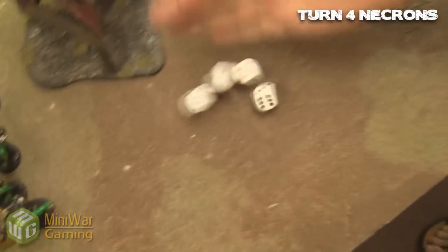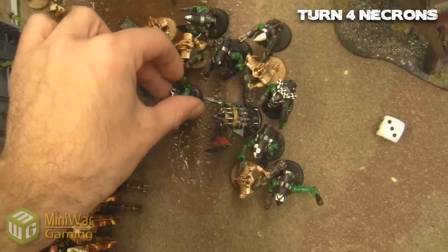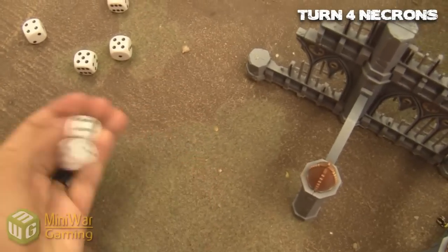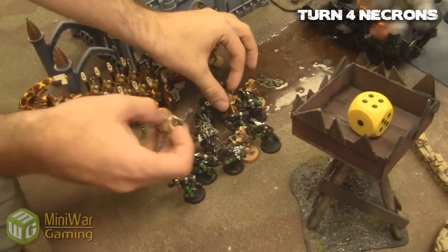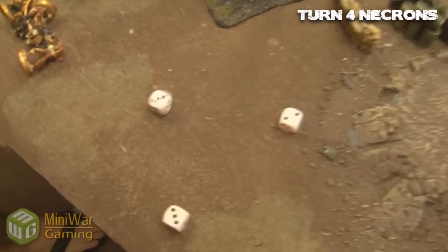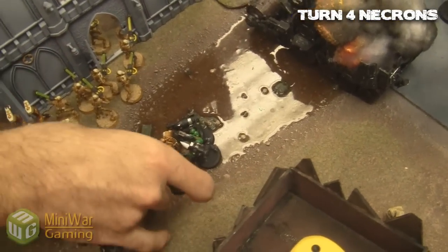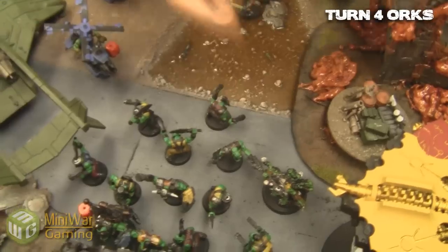Now for the fight you've all been waiting for — in that icy blood river pond thing — Immortals versus the Storm Boys. They manage to kill one Storm Boy, and with all the wounds caused, there are two still in the ice blood. Rolling — two failed but he makes all the three-plus saves. But the power claw finally does his job and causes three wounds. Only one Immortal left. Warriors pile in close. One gets back up but none of the Immortals get back up. Finally, the Boys win through attrition and that power claw.